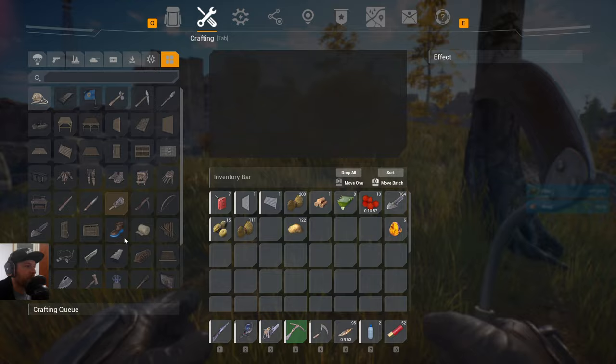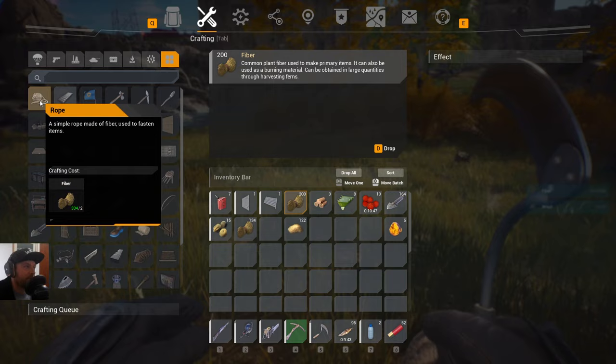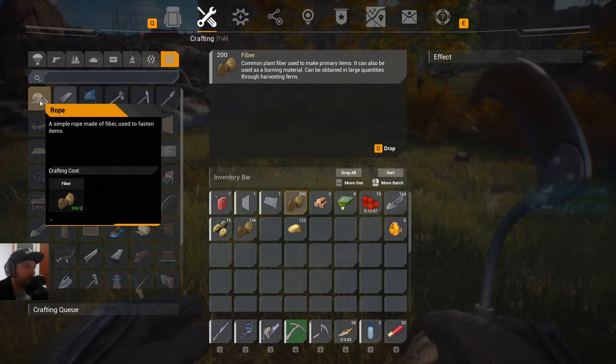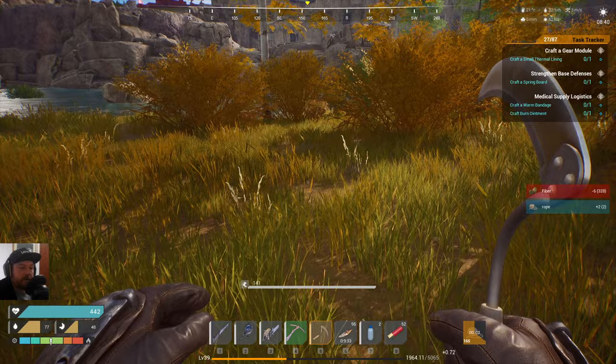Another tip is to make a sickle as soon as you can — I have an iron one but you can just make a cheap one. As you're running around, just constantly hit trees and you'll get so much fibre, and what you can do is just craft rope constantly. Especially on early levels, it's generating 72 XP constantly at earlier levels — that's just a great way to level up fast because it's just passively giving you a ton of XP.